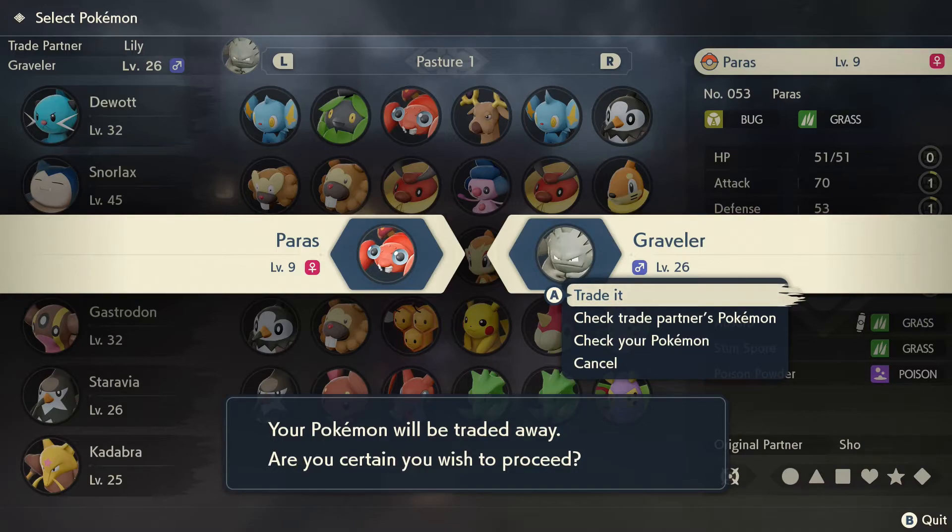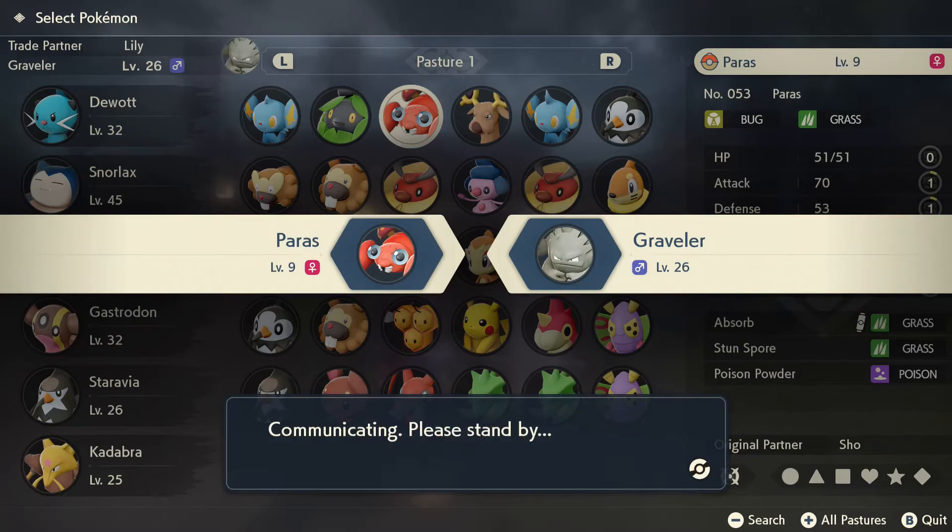Step number 6, finally, if you are 100% sure you are not getting scammed, select Trade It and watch the cool animation to seal the deal.